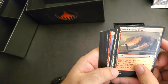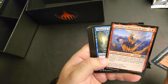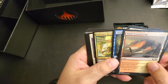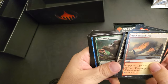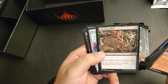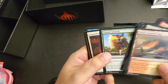Windscarred Crag, Temple of Mystery, Sanctum of Shattered Heights. Shipwreck Dowser, Conclave Mentor, Daybreak Charger, Truffle Snout, Rookie Mistake, Finishing Blow, Short Sword, Village Rites, Titanic Growth.